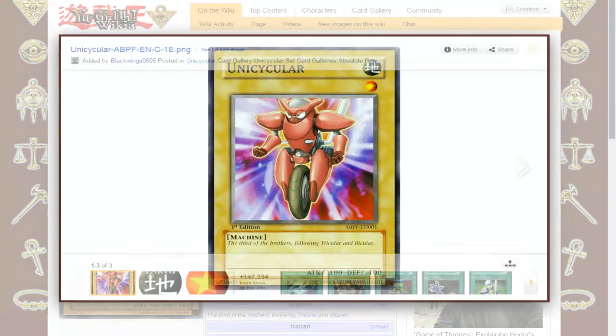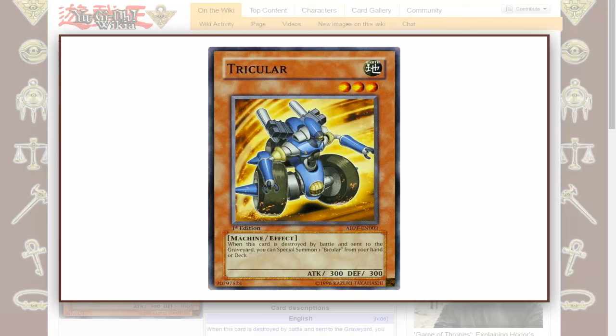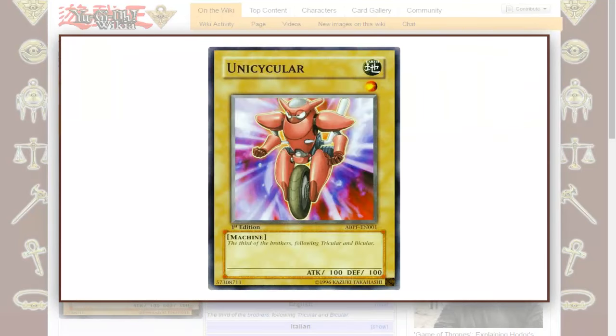That was the Yu-Gi-Oh discussion on the Cyclers. Yeah, they're not very good — they're slow, their stats aren't strong at all, they're weak. Machine Assembly Line would be the nicest place to use them if you really want to. But for the rest of it, I don't suggest using them in any deck at all. Have you ever used them? Let me know how and when, and I'll see you in tomorrow's daily Yu-Gi-Oh video. Goodbye.